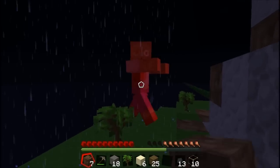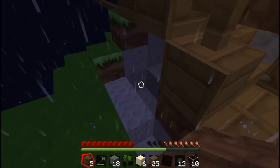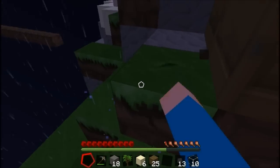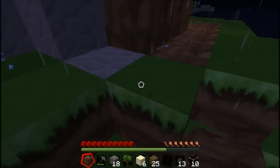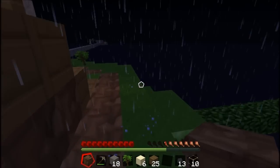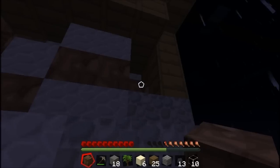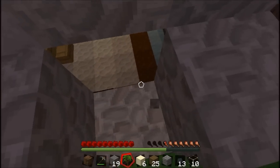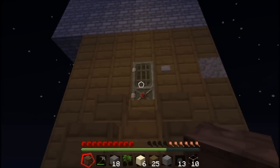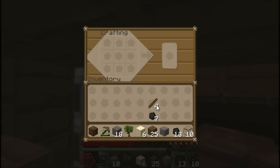Oh shit, how did the zombie get up here? How do you run? I think I just have enough mossy brick. The rain stopped. There's an enderman in our freaking house! Don't go upstairs — I'm not. I'll attract it downstairs. It's coming downstairs.